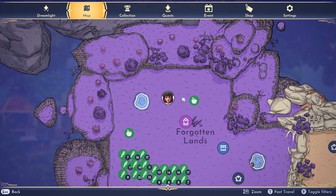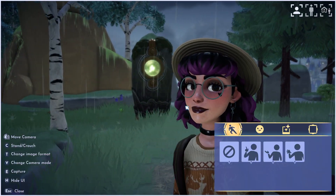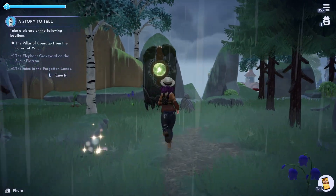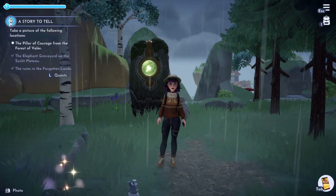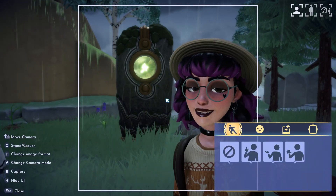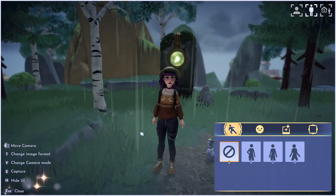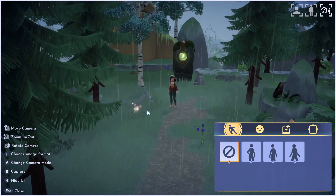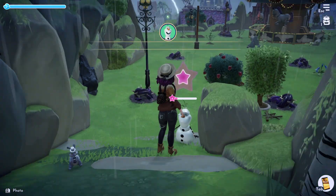Here it is on the map in case you have trouble finding it. This is the only one that was a little bit glitchy for me. I took a picture of the Pillar of Courage in the forest, which is on the edge overlooking the beach, and as you can see it was not counting. So sometimes with these photo quests you have to keep messing around with different angles and different lines of sight. You can see here I'm just changing the camera format and zooming out more, and that's going to just randomly make it work. So do what you got to do.